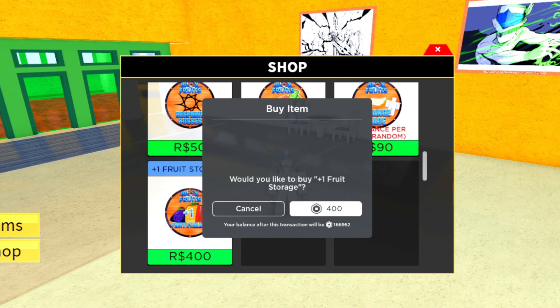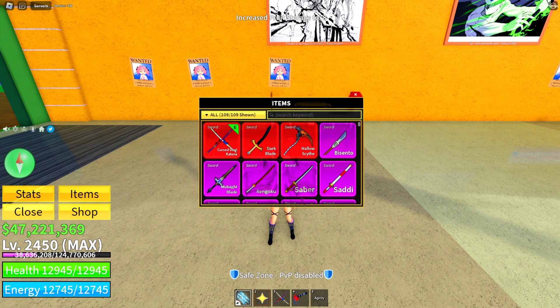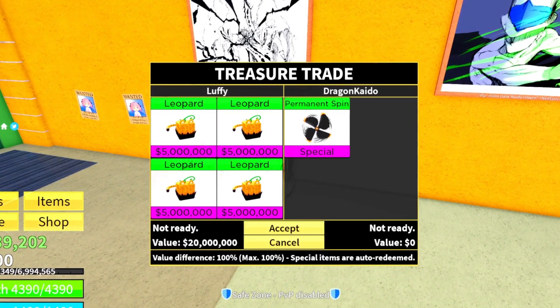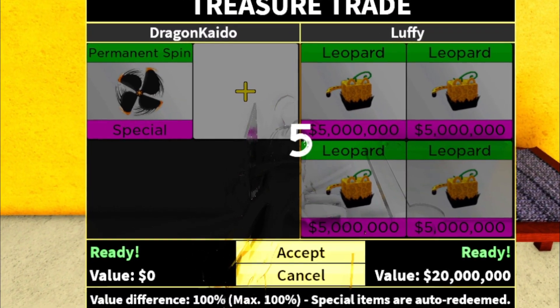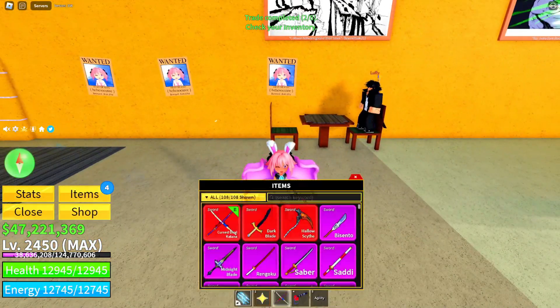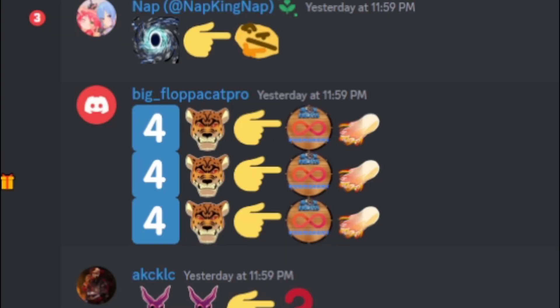Since I don't have enough storage space on my main account, I'm gonna gift him four more storage spaces — one, two, three. Now we can do the trade: leopard, leopard, leopard, leopard. This is costing me lots of Robux but honestly it's worth it to have 16 perm leopards — I could make a video about that. There we go!